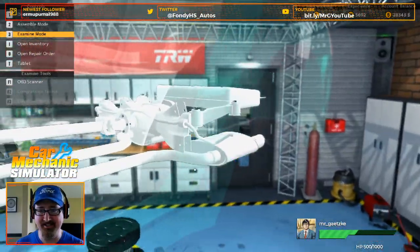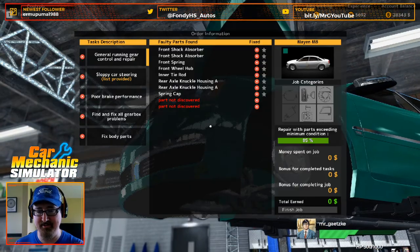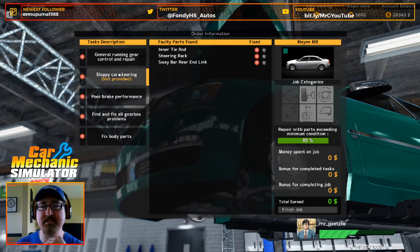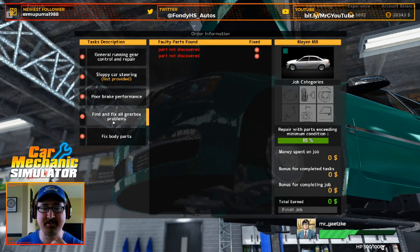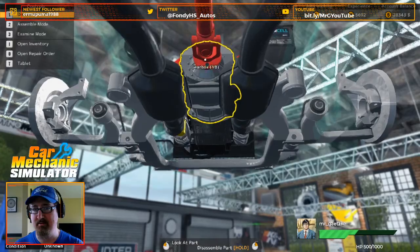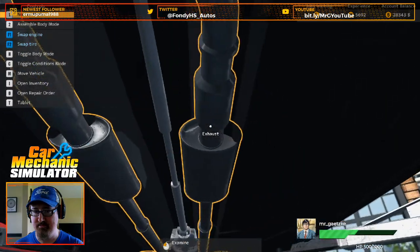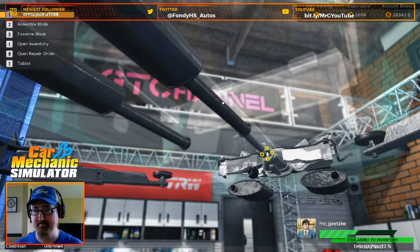Let's do a quick inspection. That's looking good as well. There are a couple parts here that we still are going to have to investigate. General running gear, sloppy steering — we've got all that stuff for sure. Brakes, yep. Find and fix all gearbox problems — let's do that. I'll have to take off our drive line here. Am I going to have to pop off that exhaust here first? Probably. There we go — pop it off those bolts.